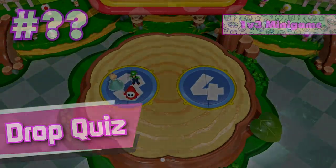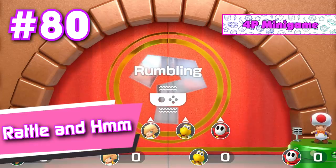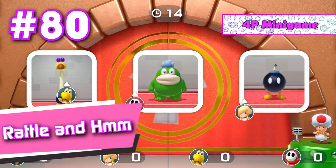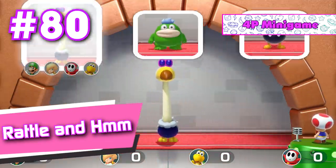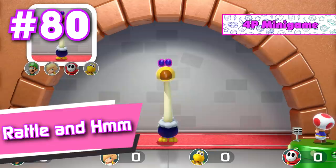Anyways, with all that explained, let's start this list. Number 80: Rattle and Hmm. All you do in this mini game is try and memorize Joy-Con rumble patterns that are way too similar to differentiate, and then try and guess which one is being played. An extremely boring and lengthy mini game that I personally found to be extremely lacking in the fun factor.